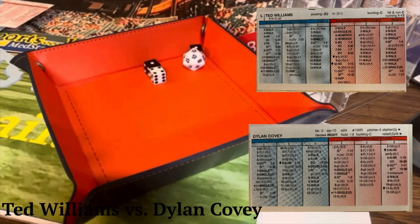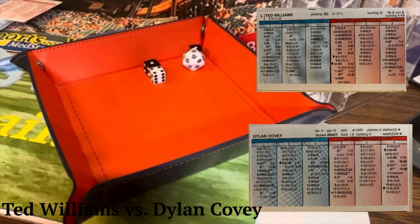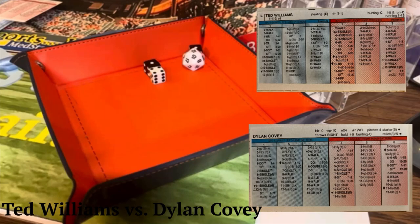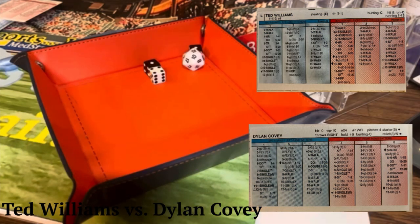Let's do the math on that. After 50 at-bats against Dylan Covey, Ted Williams hit .450 with 7 home runs, and he had a .540 on-base percentage when the walks are added in. So that is your Mismatch Monday — Dylan Covey mano a mano with Ted Williams: a .450 batting average and 7 home runs. Did Williams do as good as you expected, worse, or better? Leave it in the comments and let me know. That's going to be it for me — the Sportsman Z, Bob Zolke, signing off.